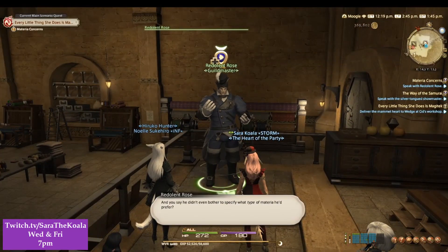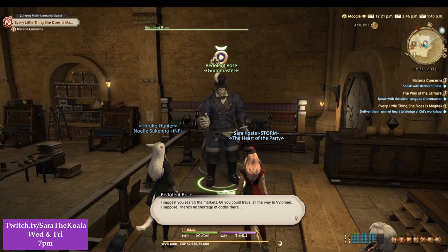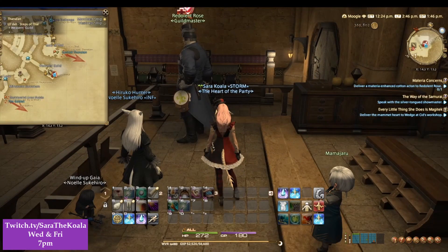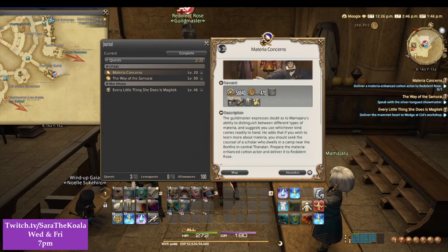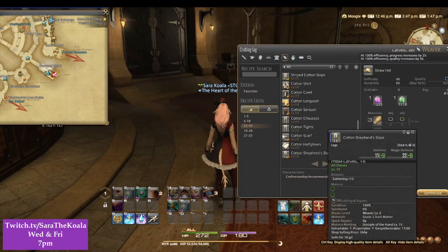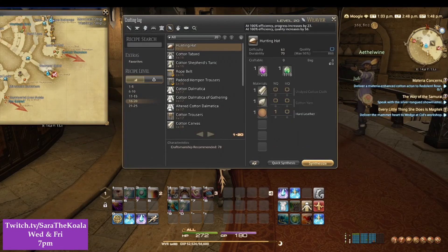After speaking to Redolint Rose they're going to ask you to deliver a Materia Enhanced Cotton Acton. If you don't already have some Materia I would highly suggest you go ahead and buy some, but you might already have some on you like I do which has made this quest a lot quicker. Open up your crafting log — hopefully you've got all the materials. If not, you'll be able to see on the right hand side what you need, and when you scroll down to the level 16 to 20 recipe levels you'll be able to see the Cotton Acton that you first need to make.